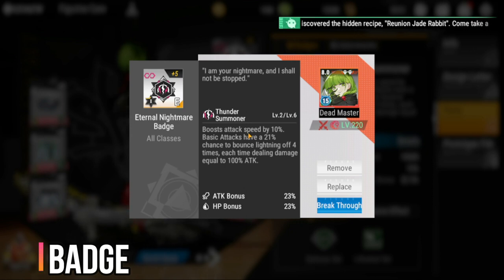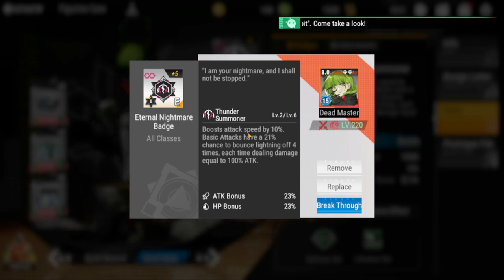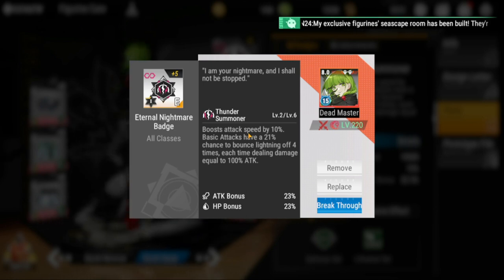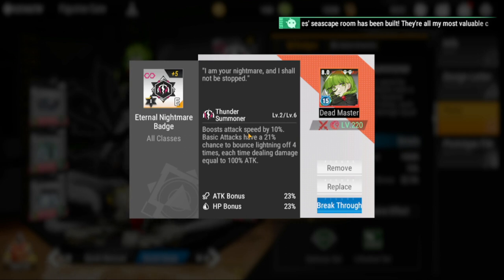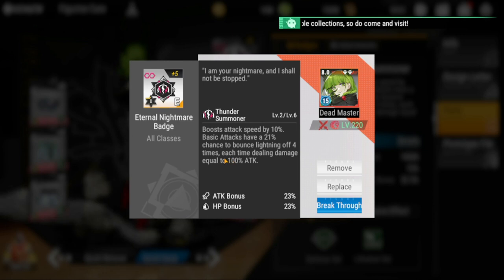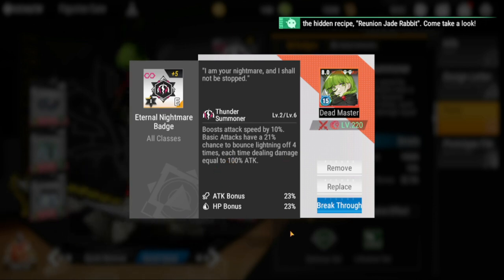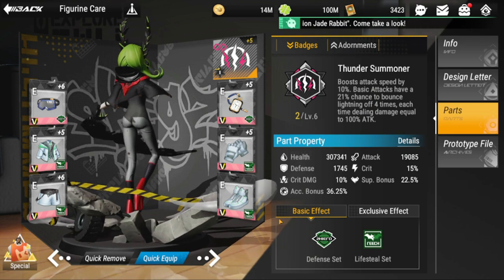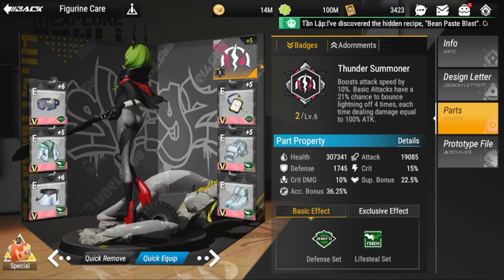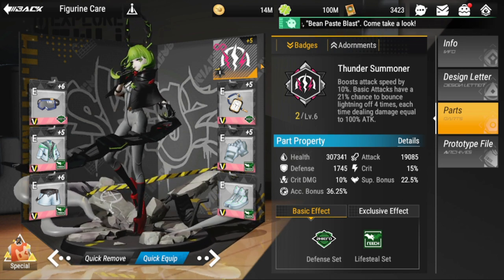For her badge, the Eternal Nightmare Badge is my only preference for her. It complements her life steal set by boosting attack speed by 10%. Basic attacks have a 21% chance to bounce lightning off four times, each time dealing damage equal to 10% of attack. Since she already has a fast attack, the extra 10% attack speed gives her an even faster attack — that's key for her survival.